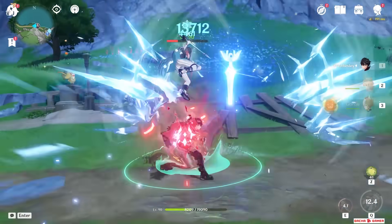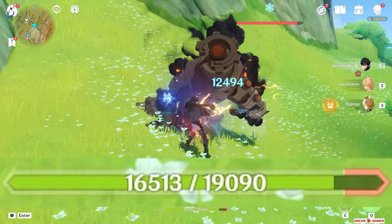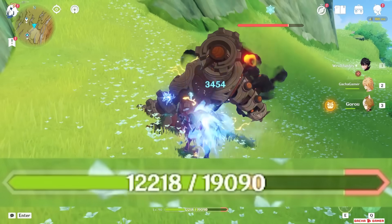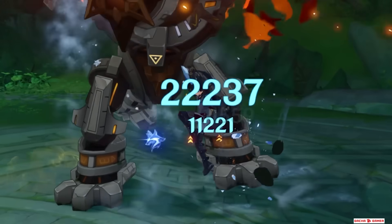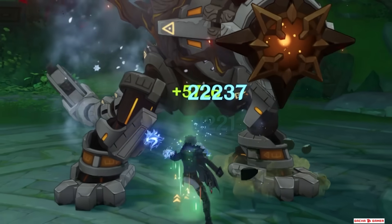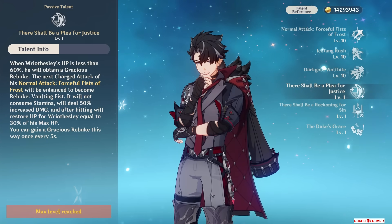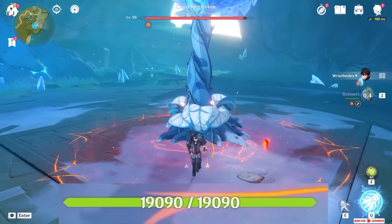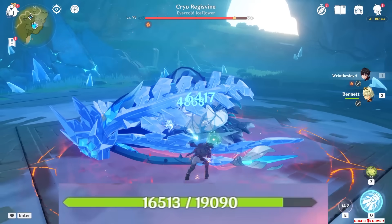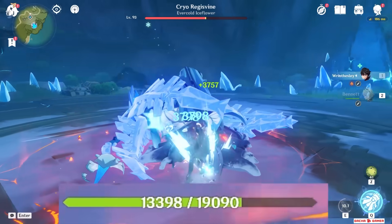The biggest controversy about Wriothesley right now is that his first passive works in a really clunky way. He loses a lot of health by just doing normal attacks with his skill. When he is below 60% HP and uses a charge attack, it will heal him for 30% HP, the attack won't consume stamina, and it will deal more damage. The reason it's clunky has to do with the long 5-second cooldown and the fact that when using him with healers like Bennett, it's actually pretty hard to trigger it since falling below 60% HP mostly happens only if Wriothesley gets hit by the enemy.